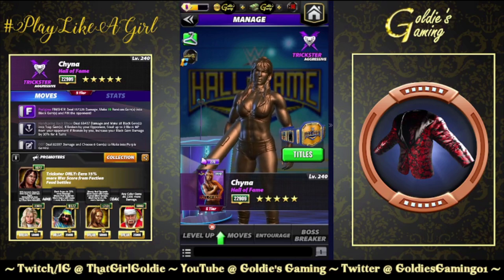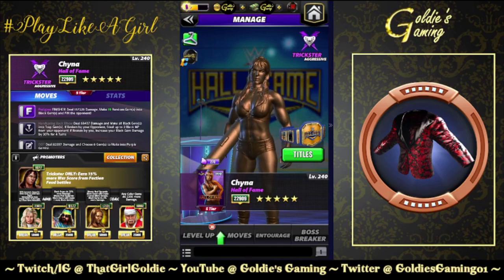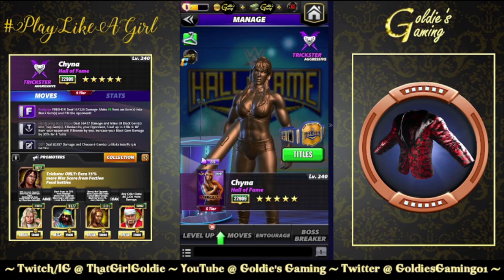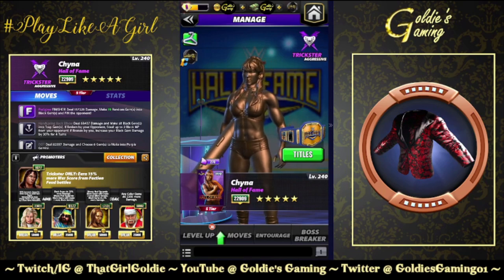Hey everybody, Goldie here, and today we are going to be testing out the new Dominator's Drip skill plate on seven people. Quick disclaimer before we get started: the plate is not mine, I borrowed it for preview purposes. All of the superstars I'll be using in this video are mine. Some have hollow stars, not all are max level, some aren't even five star gold, so damage output will vary. This is not going to be a free-to-play friendly video, but we're trying to go for max damage potential here.